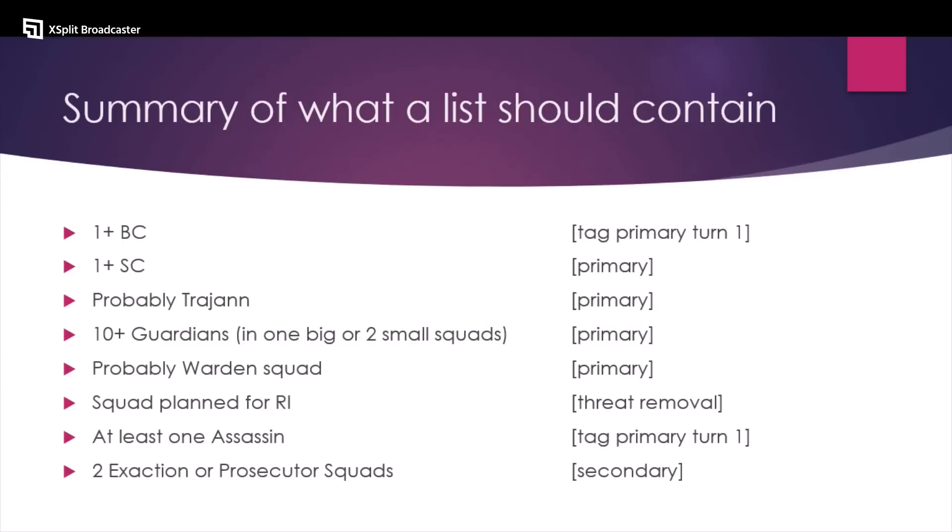Let's have a quick recap of the summary of part one and part two. From my perspective, what does a skeleton — a balanced, stable Custody's list look like? To me, it's going to have at least one Blade Champion. This is to help you get consistency in tagging the primary turn one. You want to have at least one Shield Captain for the free stratagem value. These units play for the primary.